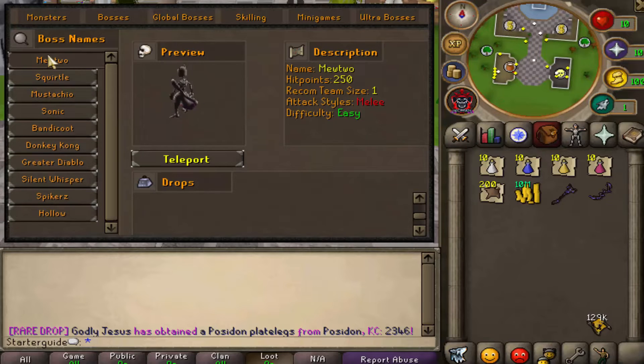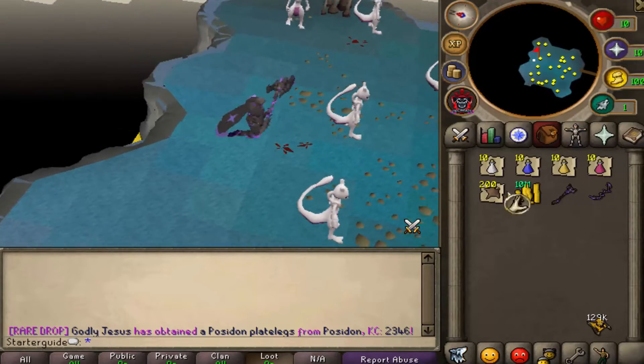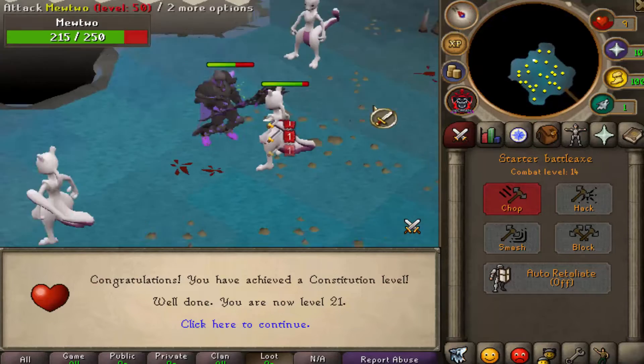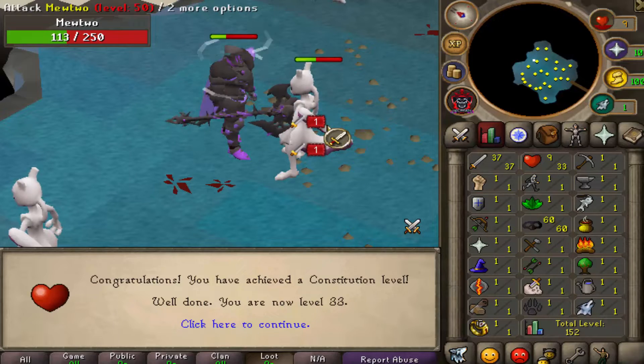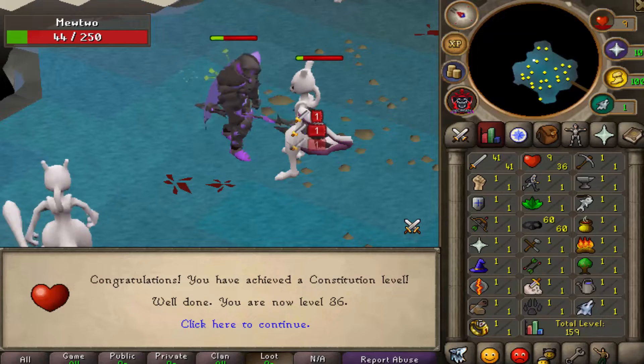Now it's time to get onto the grind. Go to your teleportation, start at the Moon boss, and click teleport. This is the easiest boss, so when you first log in this is what I definitely recommend, especially when you're an extremely low level. Go ahead and train your stats, probably to 60 or 70, then get an upgrade for your gear and start your second boss kill.